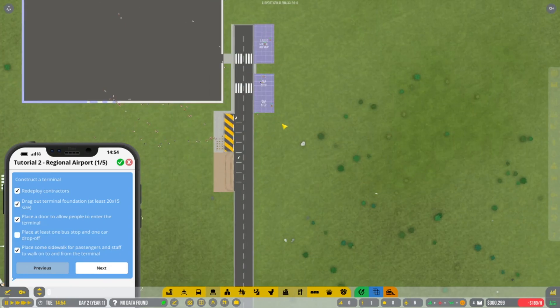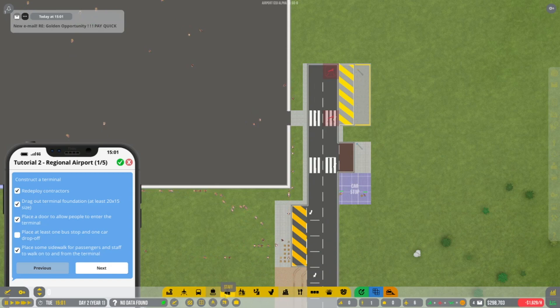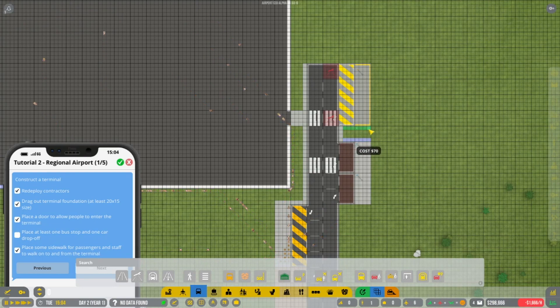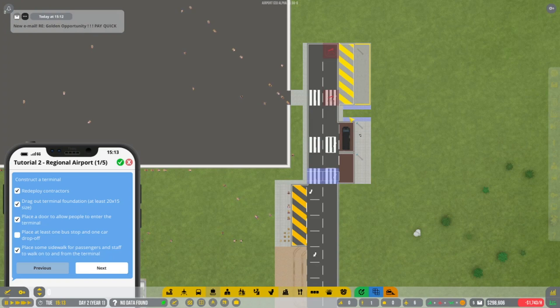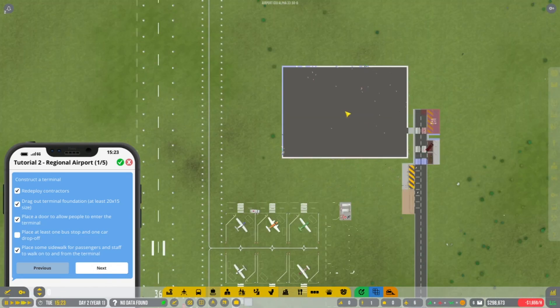Let's slow it down a little bit. All we need now is these to build, and we can put in more bus stops and car stops as we move along. Another car stop there — I'd say probably want to get another one of these just to make sure. Might cause a bit of a traffic problem, who knows. I put in the wrong stop, so we have to wait for that to dismantle — wasting more money.